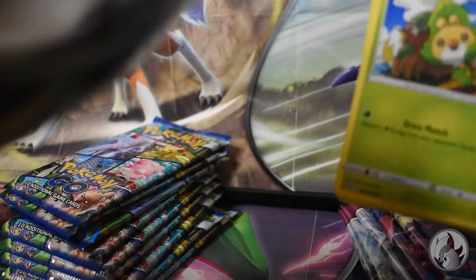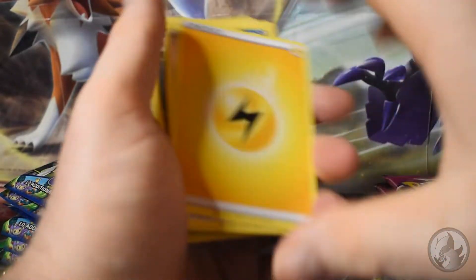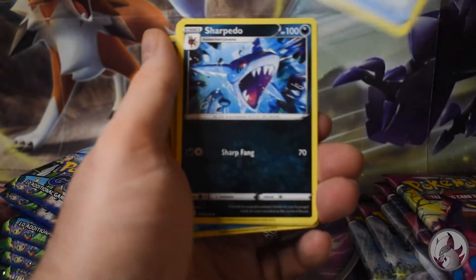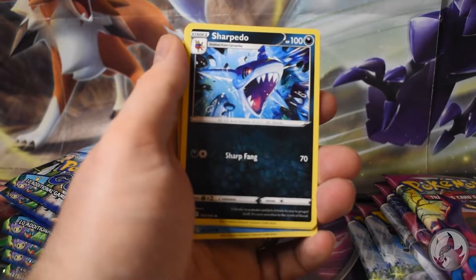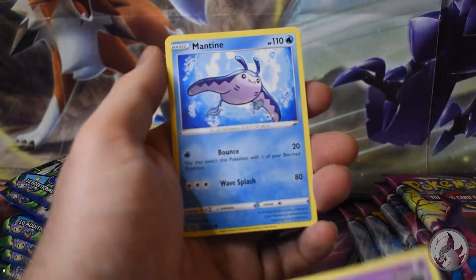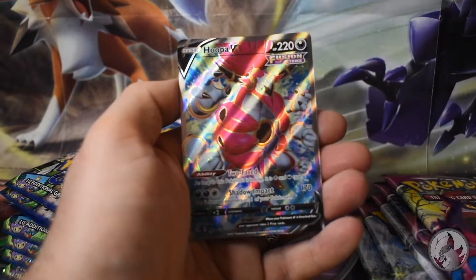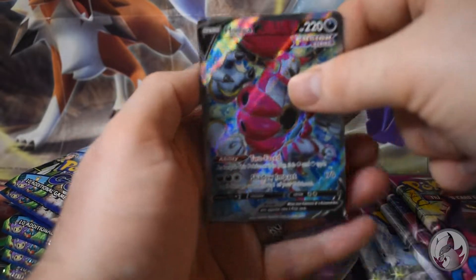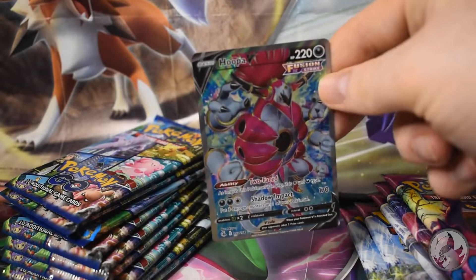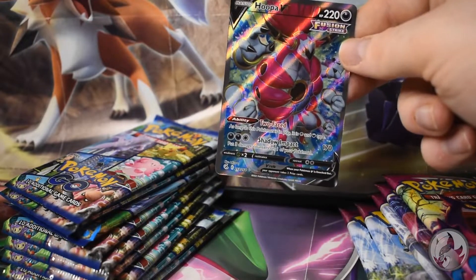Onto Fusion Strike now. Looks like a Swaddle in the first one. We'll do the code card. Okay, energy, Token, Quick Ball, Sharpedo - nice Sharpedo - Swaddle, Skarmory, Single Strike Jynx, Mantine, Grubbin, Cross Switch, and - oh, we got a Hooper! A base Hooper! That is really cool, I don't think I have a Hooper like this yet - Fusion Strike Hooper!